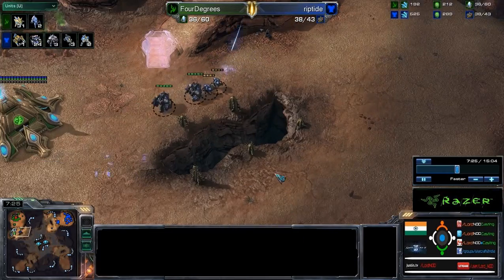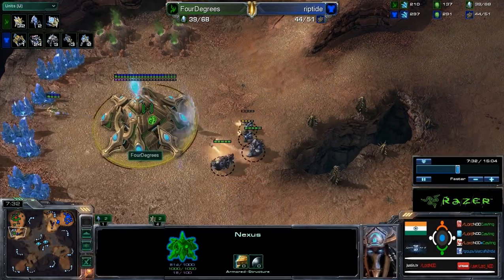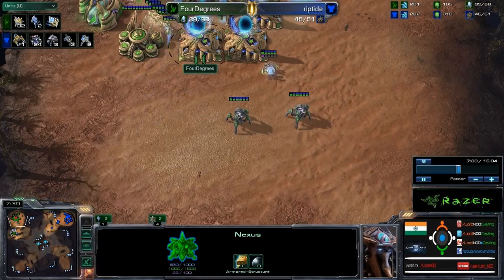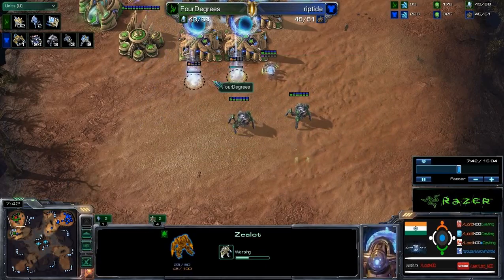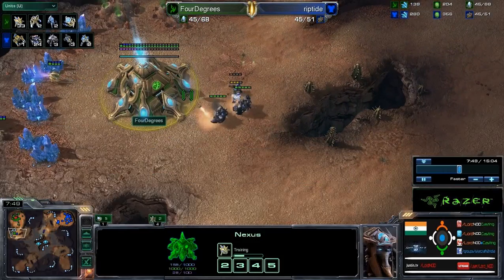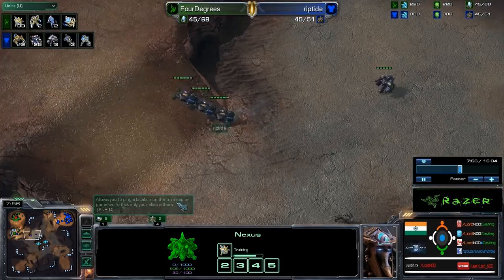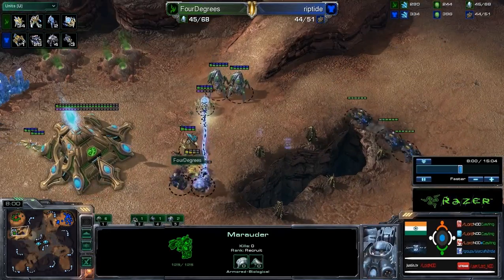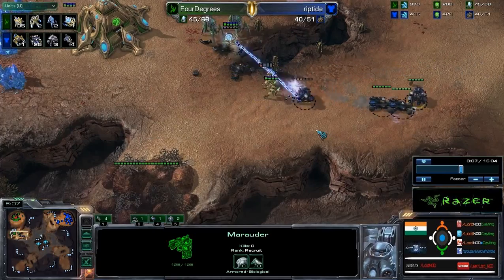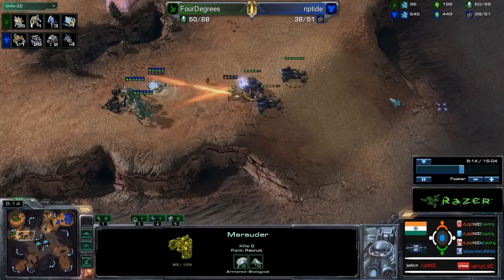Now the question is, can these guys get enough sight to go ahead and kill everyone off? Yes they can. These stalkers are now going to go to town, they're going to try and shoot. But the sentry is gone and the nexus has been exposed. There are two marauders and two marines trying to take that. 4 Degrees is warping in one zealot, two zealots — there's one sentry and two stalkers. Would this be enough in time? The shields are down on the nexus. And here comes the whole supporting army: three hellions, one marauder. Oh my god, this is going to be really close.